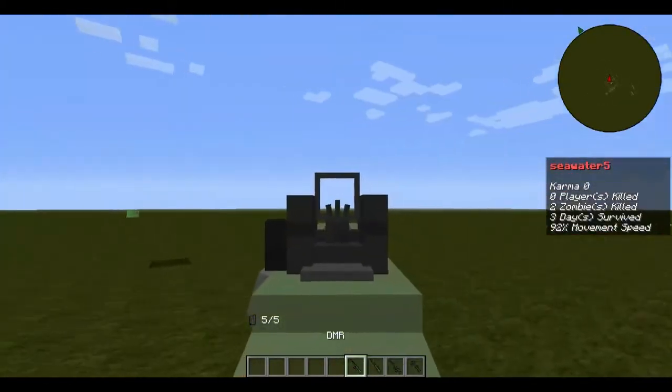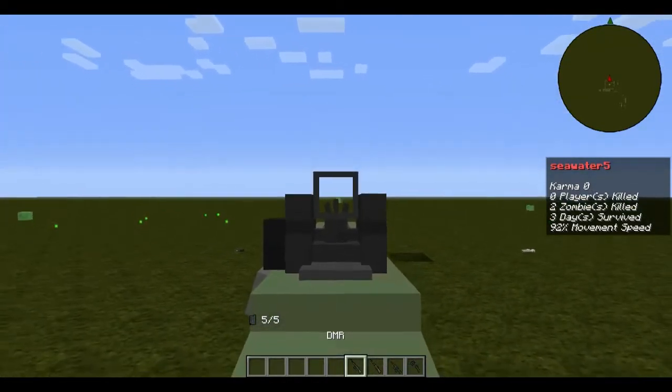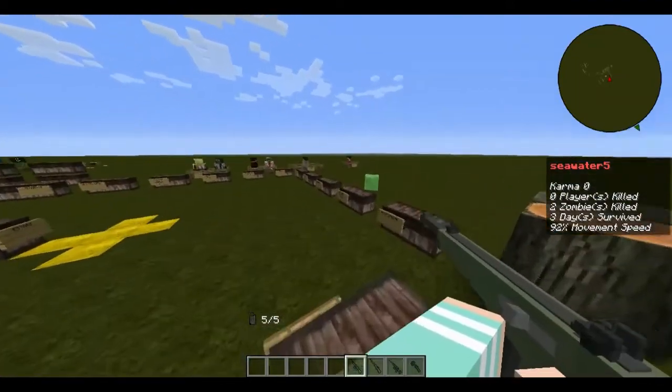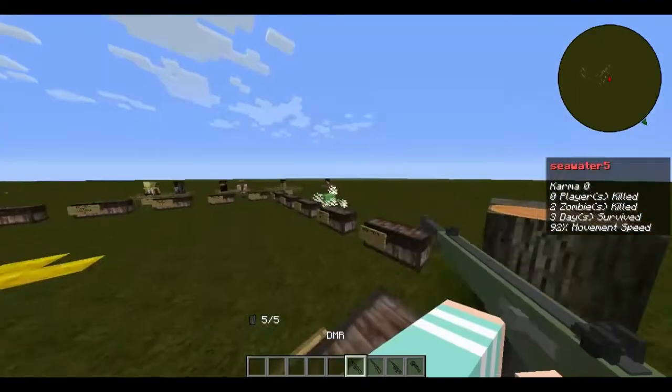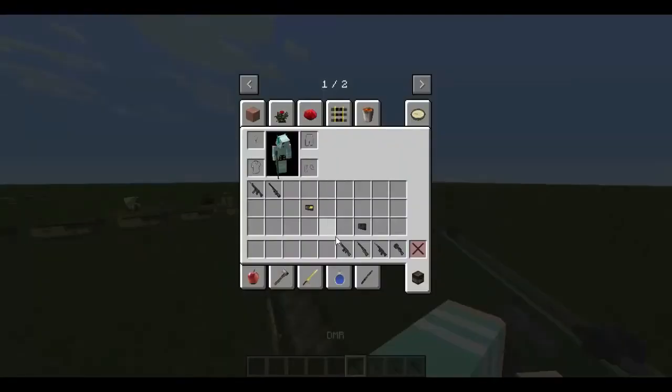The MDR is one of the most weird snipers — it has the least amount of ammo for any sniper, actually for a semi-auto sniper. Here are its stats.